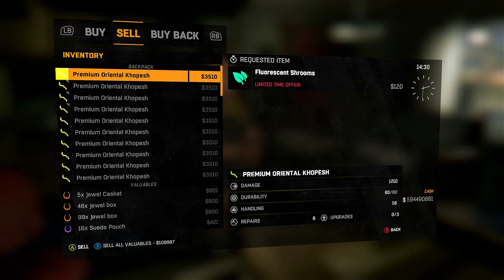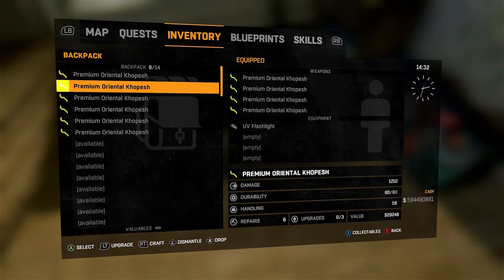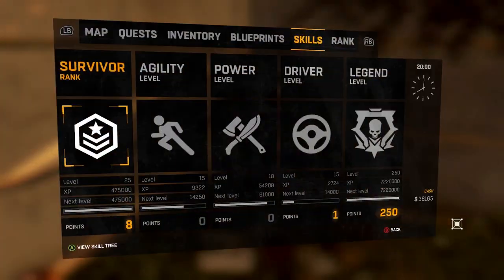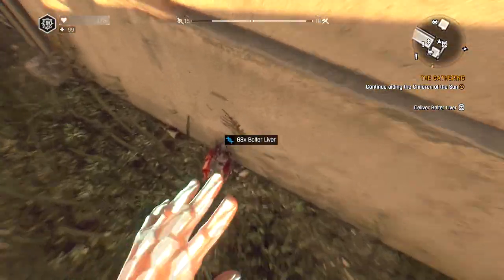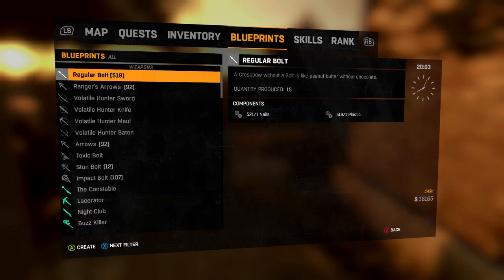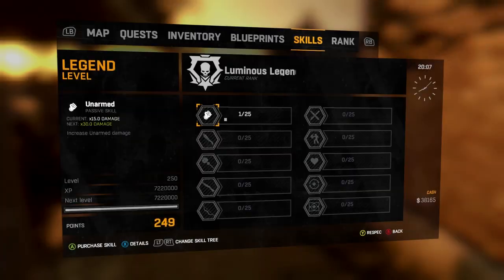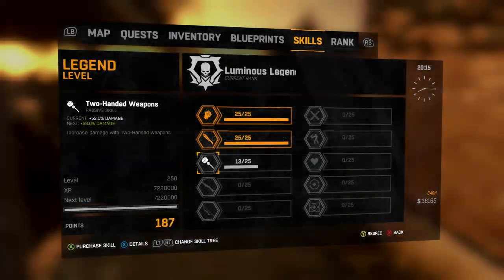I want to thank Big Daddy — he's the one who showed me this duplication glitch, the more recent one that still works. He also showed me the new max legend level 250 glitch, which I'm going to show you in the next video. He has a video on how to make a million stack of items — a link is in the description, or at the end of this video on the left-hand side.